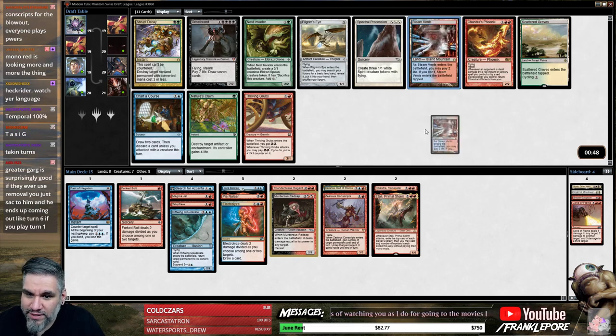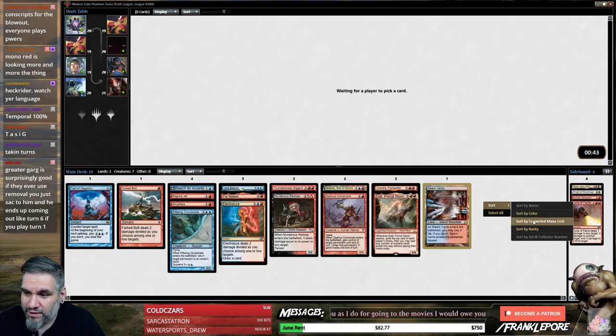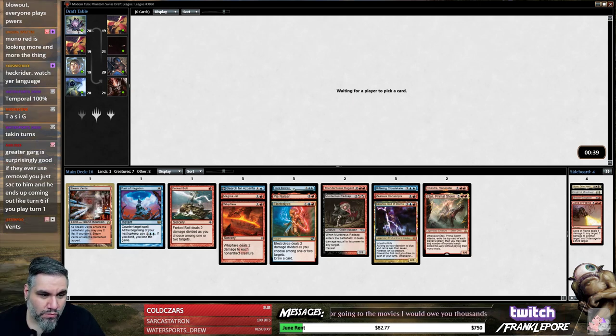Oh, that's perfect — god, Steam Vents you're looking good! Eight cards are coming back — if Pilgrim's Eye is one of them I'll be like a pig in poop. I probably wouldn't hate Greater Gargadon if I have to play it, I have to play it. Colossal Dreadmaw? Collateral Damage — Tamiyo. I'm a big fan of Dead Gone. I'm not a big Collateral Damage fan. I do like Tamiyo. I do like Dead Gone. We have Forked Bolt and Magma Jet.